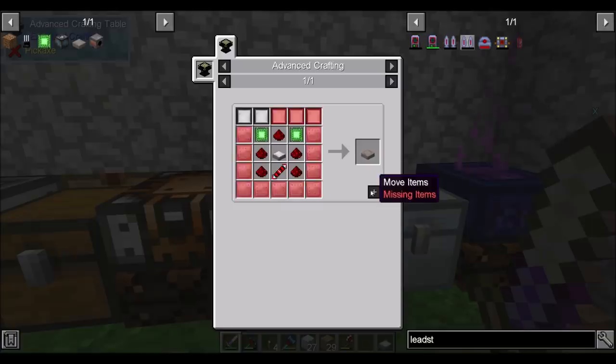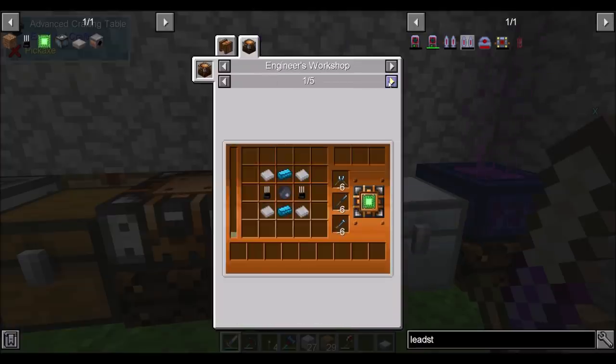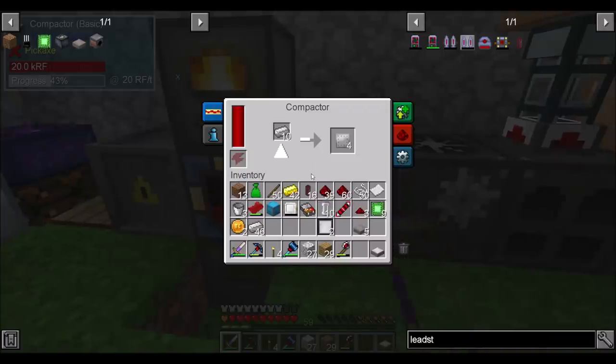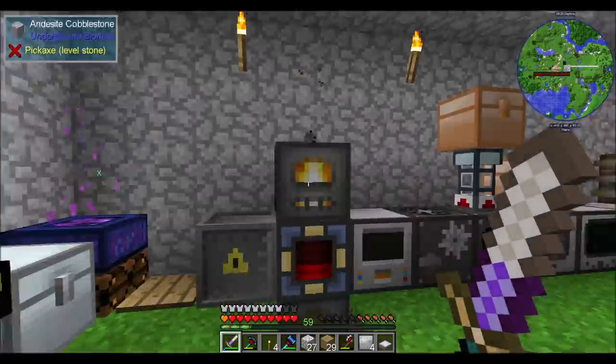We're pretty good. I just need three more mirrors, which needs one iron plate each, and then the 11 iron plates. Check out this cool thing I discovered in the Engineer's Workshop — there's a lot of recipes for basic control circuits. If we use Mana Steel in place of Electrotine, which is annoying to make, we get twice as many basic control circuits. How cool is that? If we want to throw Platinum at it, we can get five per craft, but I don't know that I want to waste Platinum on something like that.